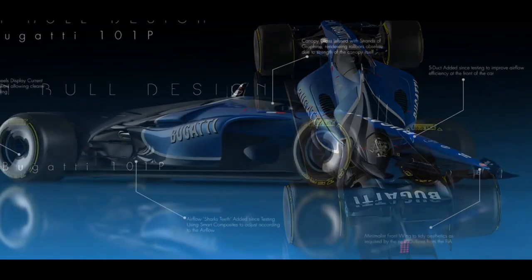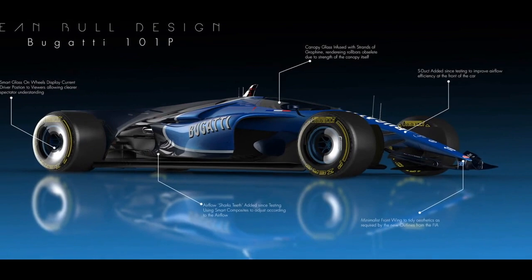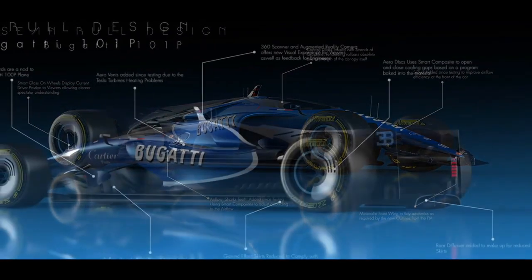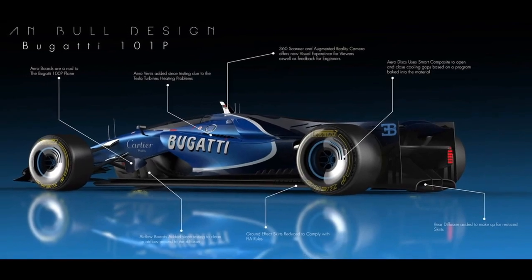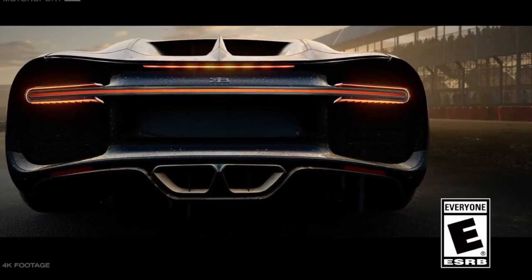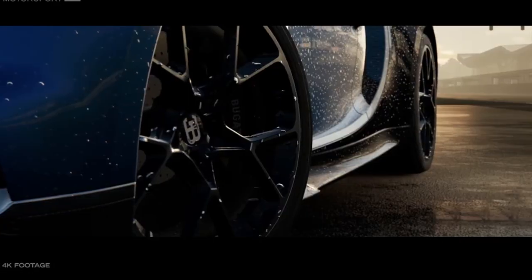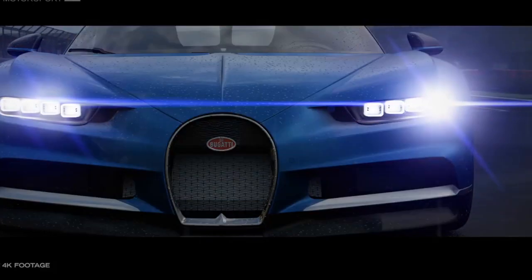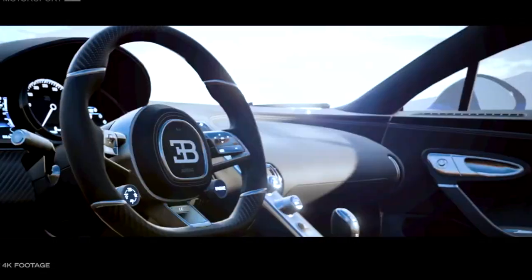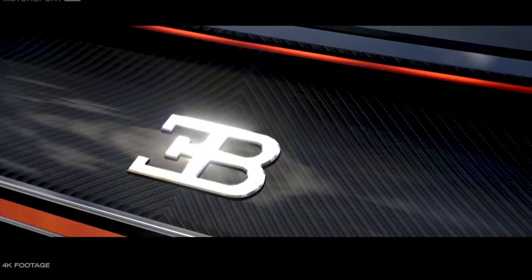Remember when a game comes out they always drop DLCs further down the line. So if they already got the licensing from Bugatti for this concept F1 car, you best believe they are going to drop the Chiron and the Veyron — maybe not the Veyron because it's old now, but the Chiron, 100 percent. You would not have a license with Bugatti if you're not going to drop the fastest road production car in the game.